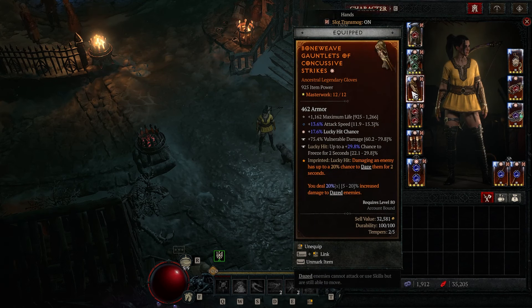Moving on to the gloves, we're running the Concussive Aspect for the chance to daze and the extra damage. For the affixes, we have Life, Attack Speed, Lucky Hit Chance. Tempers on Vulnerable and Lucky Hit Chance to Freeze. If anything, I would change out the Life for Crit Chance, and these gloves would be pretty much best in slot for me.